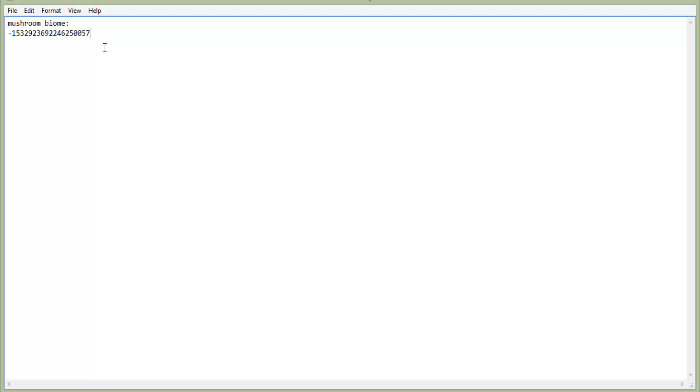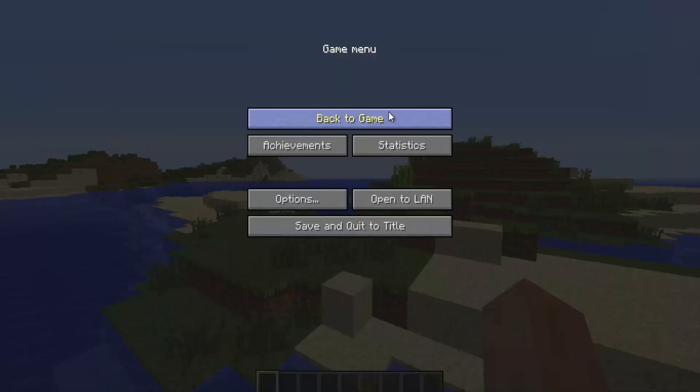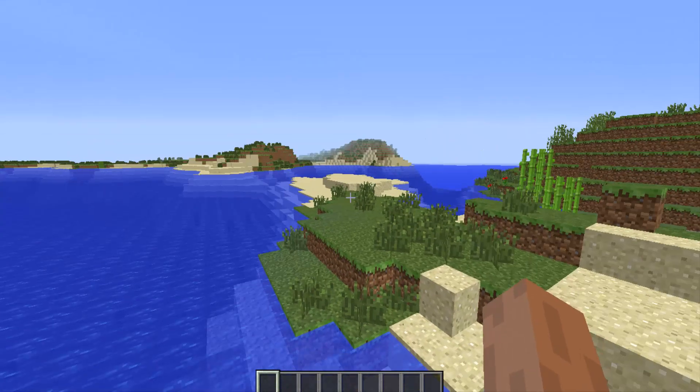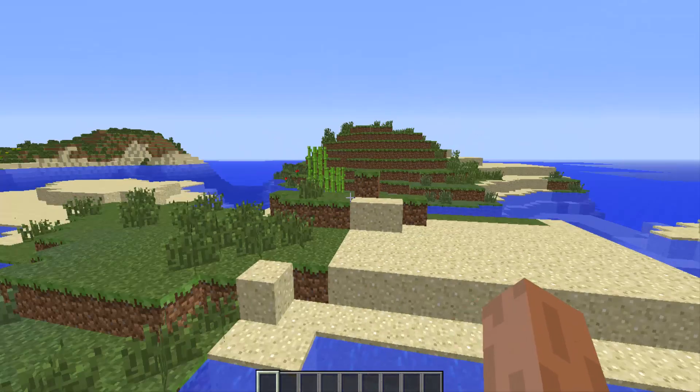Negative 1532923692246250057. That will be in the annotation in the top right corner and in the description so you can see it.